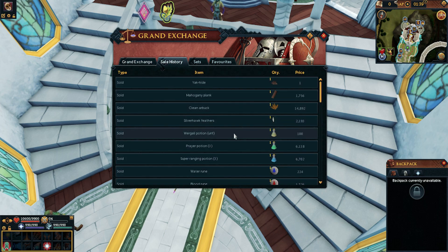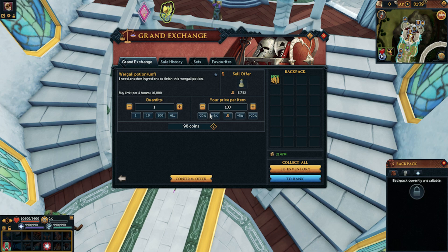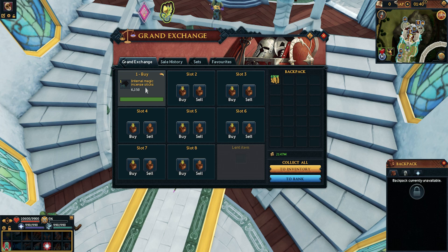Yak Hides are used every single double XP — the fact that I had to sell for one gold means literally nobody is buying them right now, so you have zero competition. The issue is that these items don't trade very often. I had an offer in for about 3,000 Wargali Unfinished; one offer slot filled completely and the next never filled past 3,000, which tells me not many are being sold. So just put an offer in and slowly update it upwards as you rise.